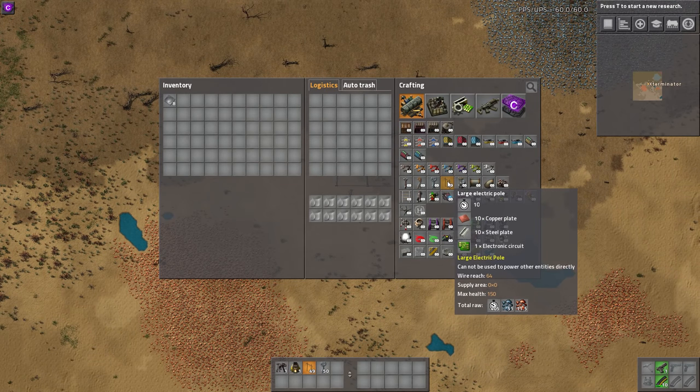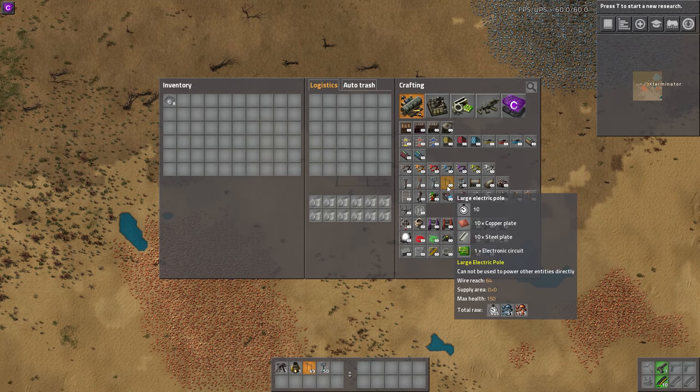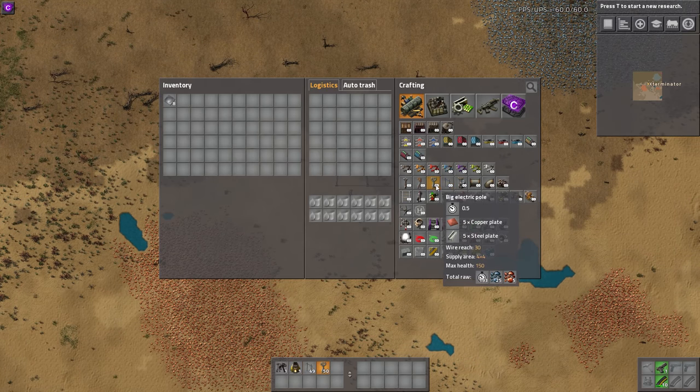This thing adds the ability to span even farther areas. You can see that even with the big vanilla one, the wire reach is 30, whereas on this one the wire reach is 64 — so it's more than double.